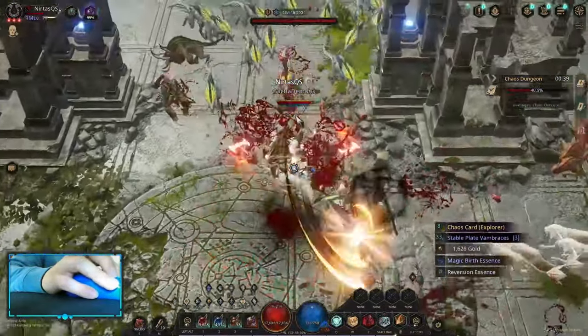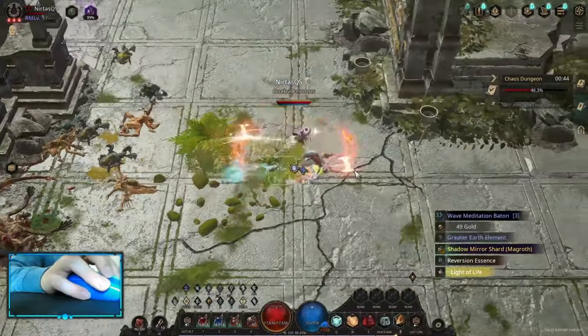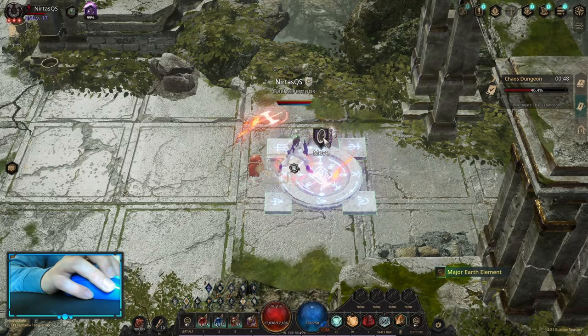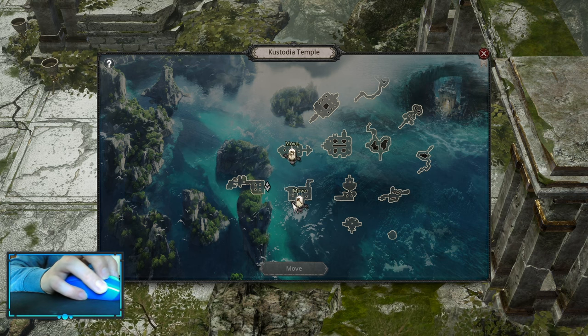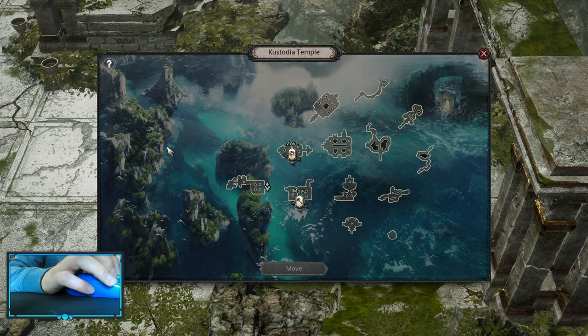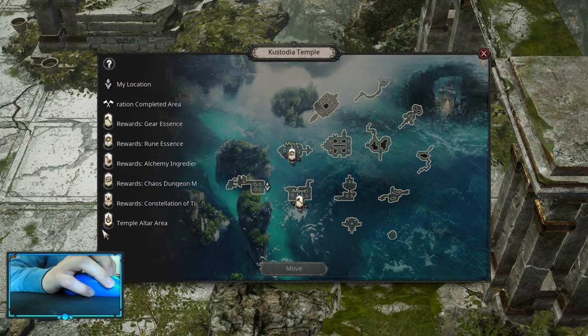There is a reason for that and I'm gonna explain it at the waypoint. Basically, why these maps are so good is because you can target farm what you want. As you can see, there are icons — this one is basically rune enchants and this is gear enchants. You can choose whatever you want to farm. If you press question mark, you're gonna see what those icons mean.